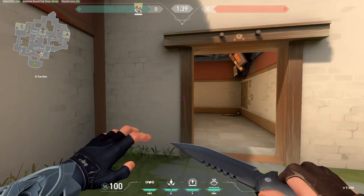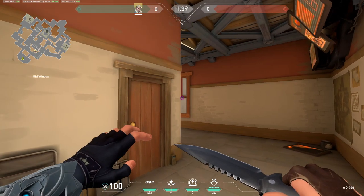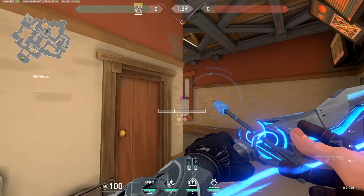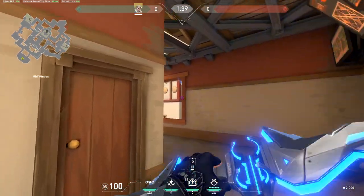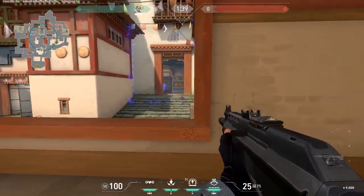Before I show you B arrows, I'm going to show you an arrow that's going to allow you to kill people on mid when they aggressively push B and when they smoke window. If they tend to smoke window and push middle, simply you just aim somewhere here, one bounce, third charge. Wait for the arrow to scan them and then just spray through the smoke.